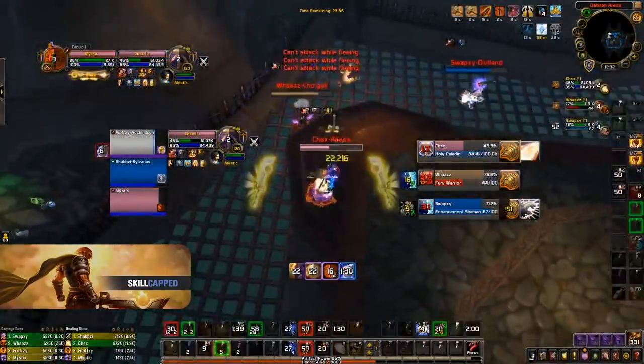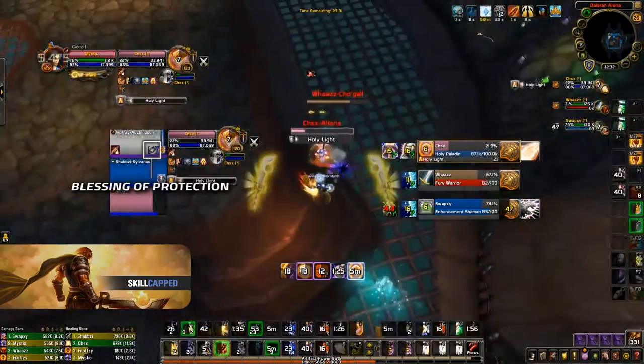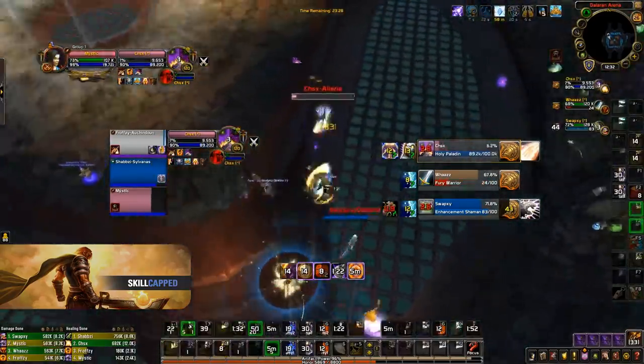It can also be used offensively to avoid interrupts. Here I make a swap onto the holy paladin and use bop on my shadow priest so we can avoid the warrior's interrupt and mass dispel the divine shield — I'm then able to kick the end of the cast and we score a kill.